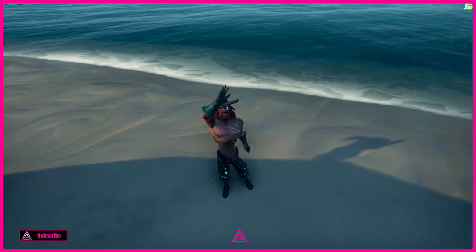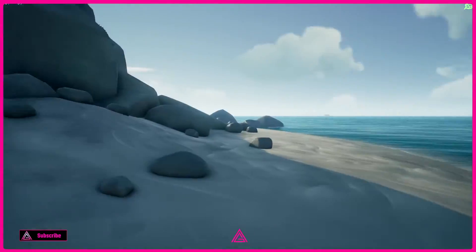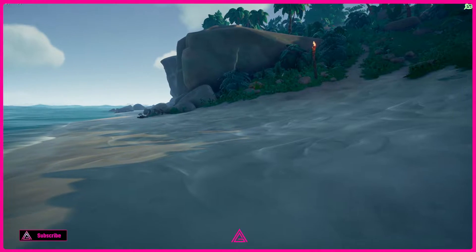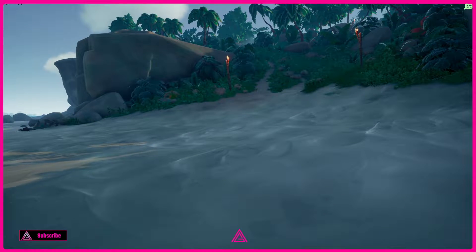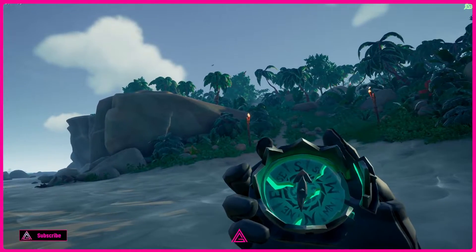Hey guys, welcome back to Discovery Ridge. This time we're just starting on the northeast beach. On this one we are looking for the collapsed monolithic head to the south, so it's literally just straight back up here.